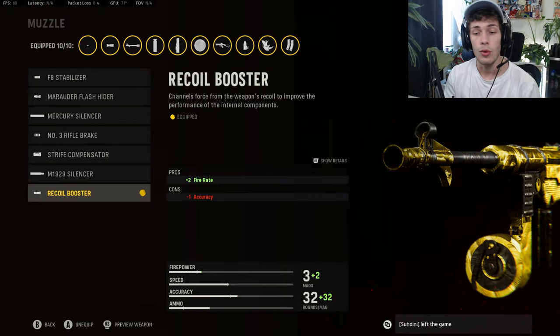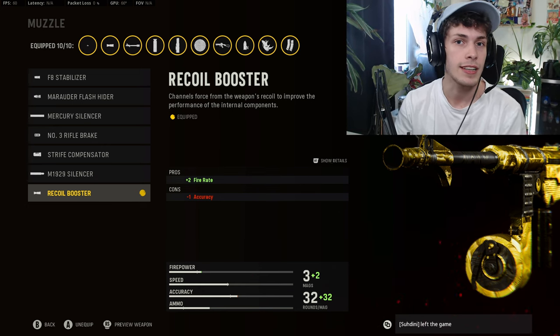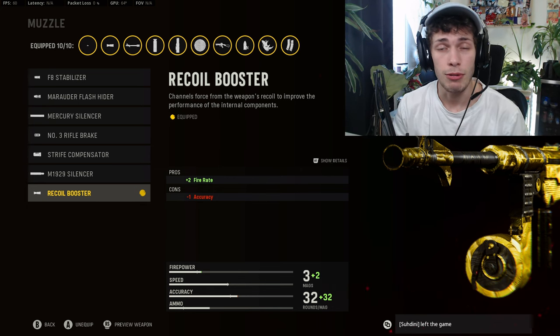I definitely recommend you guys watch the full gameplay. For the class I was using, on the muzzle we are going to be doing the Recoil Booster — this is just going to increase that fire rate, making it so you can kill enemies a little bit quicker. We are losing some accuracy, but this thing actually beams well with this class.